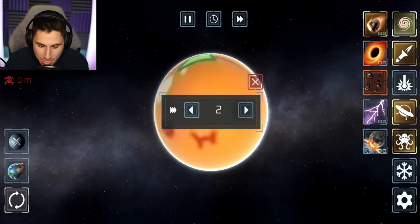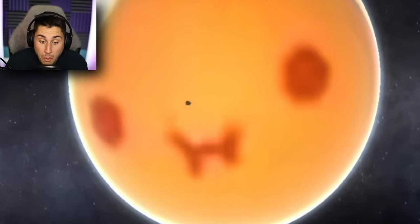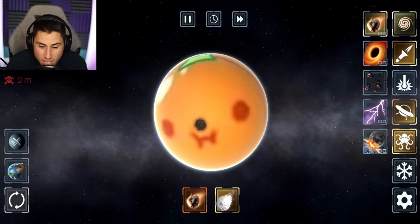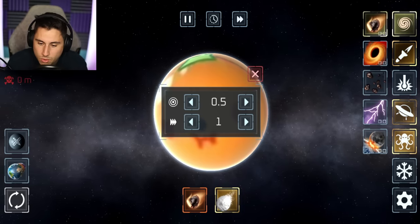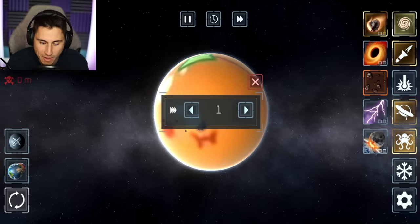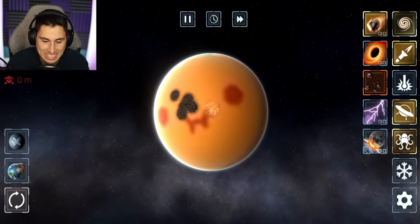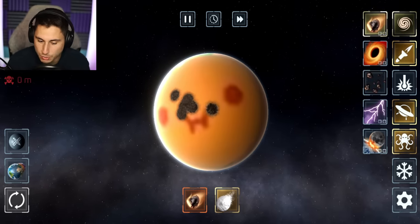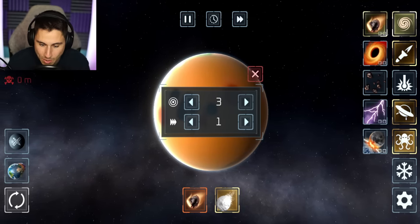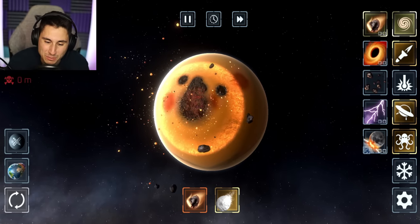Let's throw some asteroids at it and make them as big as possible. Really? That was the 10 out of 10 on the asteroids? What was the difference between a 10 out of 10 and whatever the 1 is? It looks exactly the same. We're going with the big asteroid — we're gonna make this as big as humanly possible, up to a 5. It's better, but not that much better. There's a shockwave making its way through the orange. It still wasn't as good as I wanted it to be.